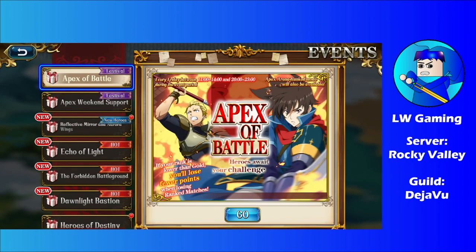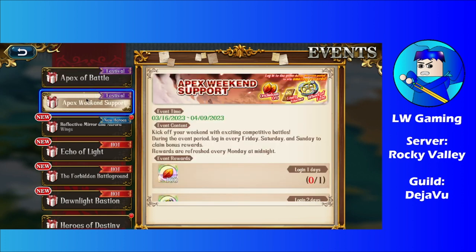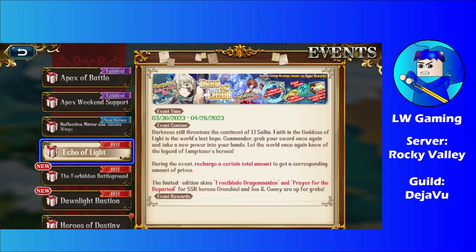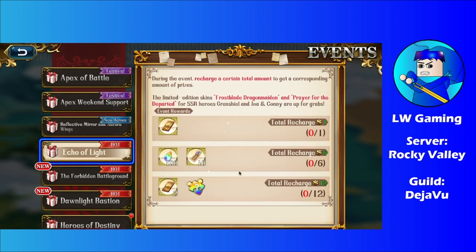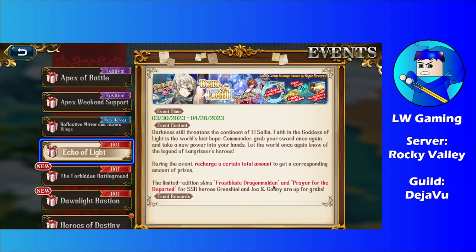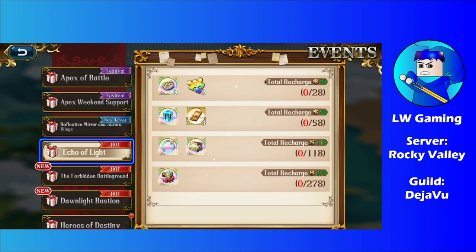Apex of Battle is still going on and will stay until the 9th of April. This major update also brought in the new units, which we'll be summoning shortly. We also got Echo of Light — for those who like to spend money, there you go. This gives you some excellent skins for your characters, including new ones and some old ones.